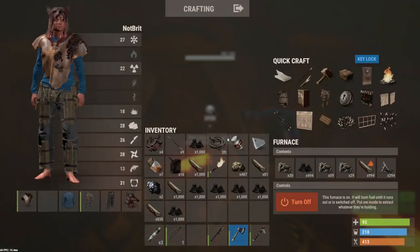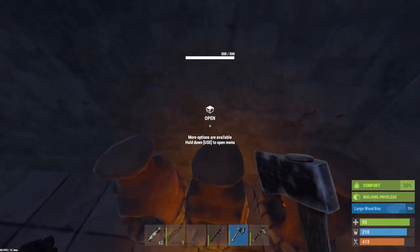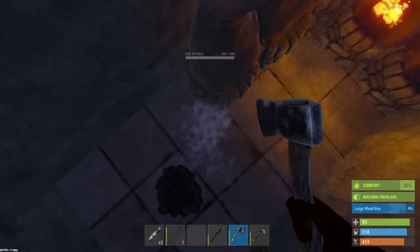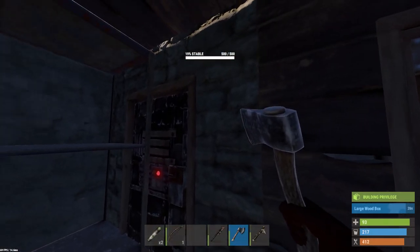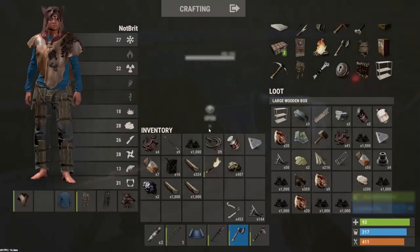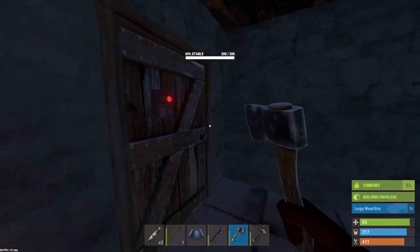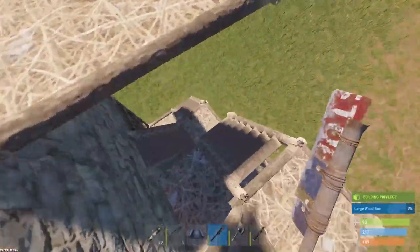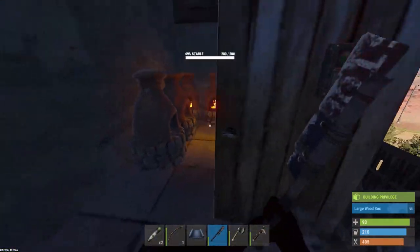It feels good to have all this wood. This one's full to the brim. I need to make another large metal box. Let me take some metal out and make three large boxes to fill up. We also need to work on back-picking this wall. I've got a lot of bone fragments - I could do it with bone knives. 400, that's plenty. It's a long process but it'll be worth it. We can get rid of this door. Let me double check - it has a roof, so we definitely need to pick that.